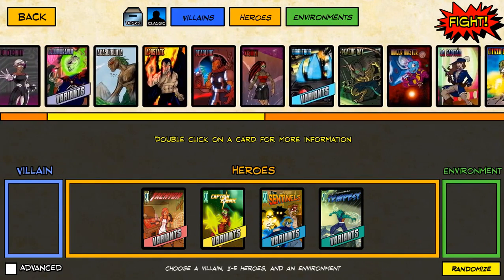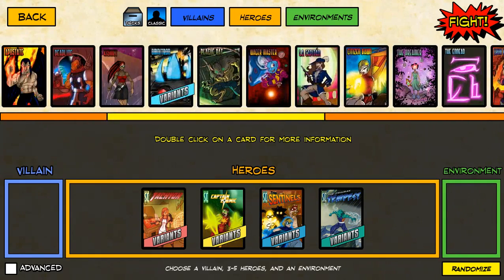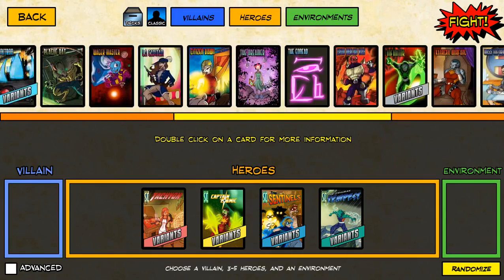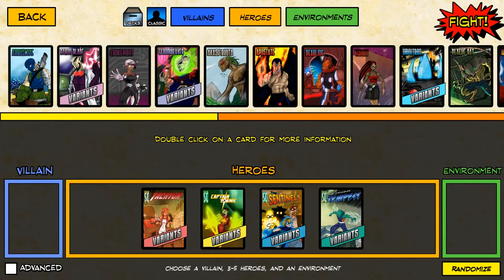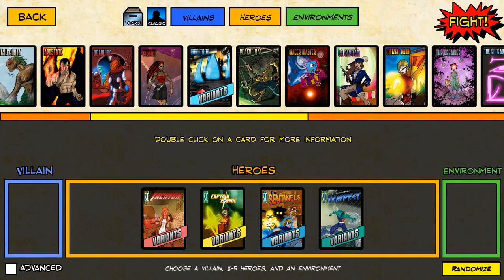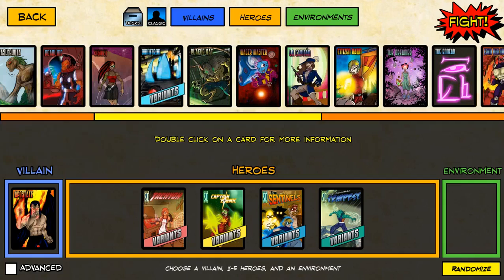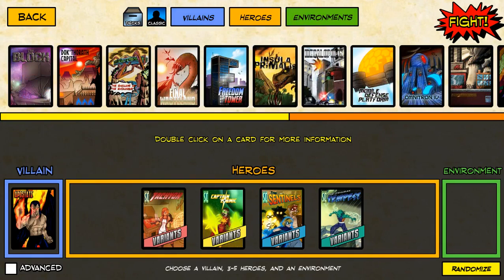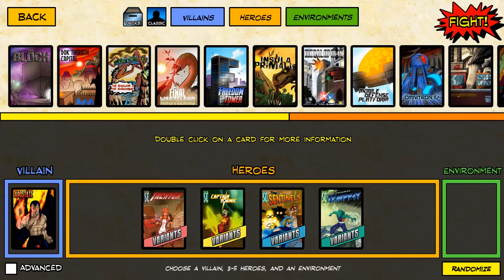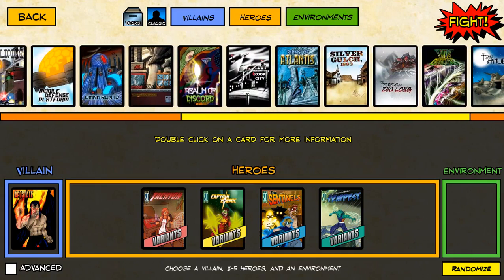Now we're actually starting to run out of villains to fight, because we don't want to fight a villain who does a lot of irreducible damage, like Iron Legacy, who I will be fighting soon. Instead we're going to fight... you know, we're gonna go with one of my personal favorites. I like fighting Apostate. I know we fought him before, but he is just so much fun to fight. It's so satisfying having to deal with all of his armor. We're gonna go with Apostate. And for our environment, let's fight in Temple of Sulong.